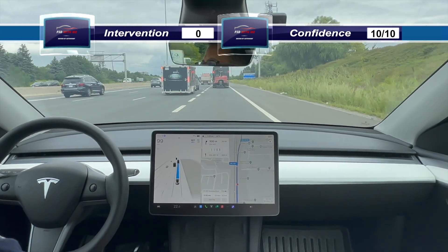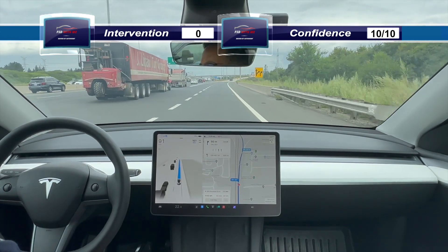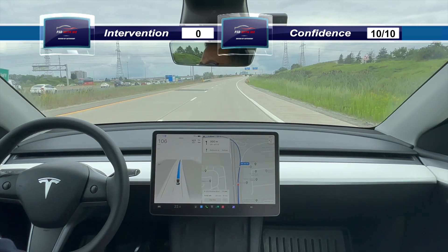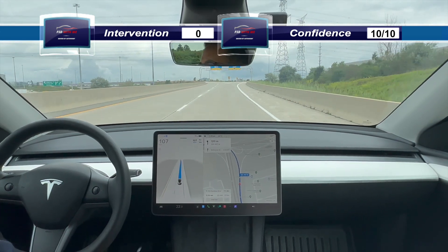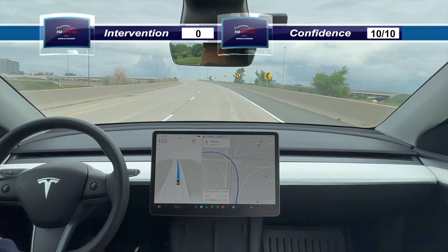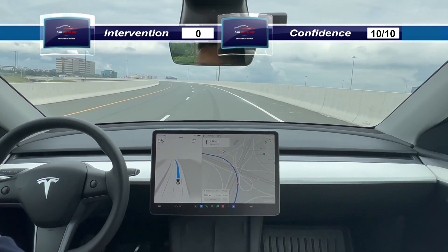We're going to stay in this lane because we're going to get onto this toll highway here. Good job keeping distance. It's going to have to get into the left lane once we get on this ramp because we're going to be going west. You can actually stay in this lane and go left, so that's fine — it didn't need to do that. It's managing the speed well on the ramp, not going too fast.